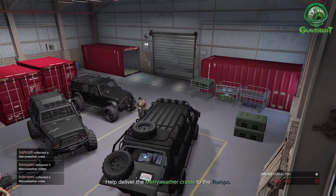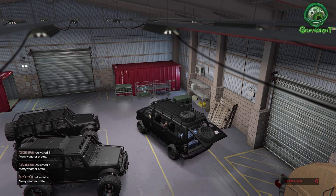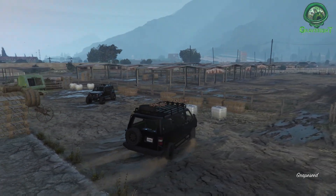Once we grab all the parts and we are back in the van, all we're going to have to do is it's just going to give us a black screen, we're going to wind up outside, and then from there we're going to head back over towards the Avenger, which is still parked over at the airfield.